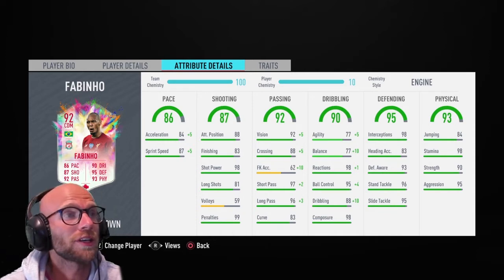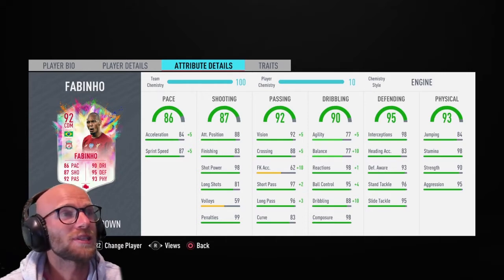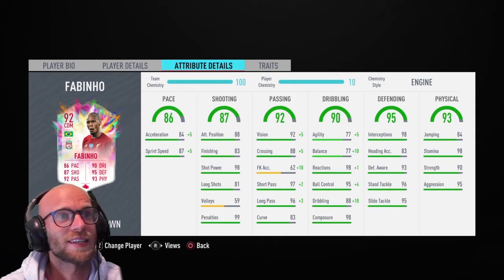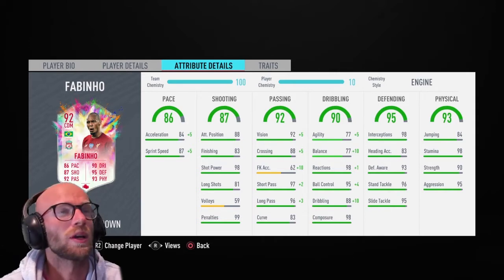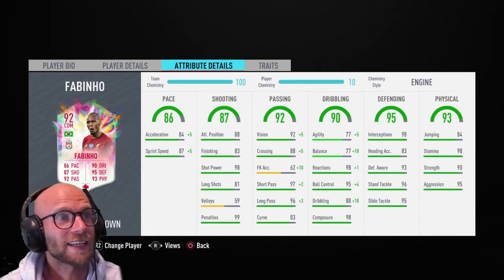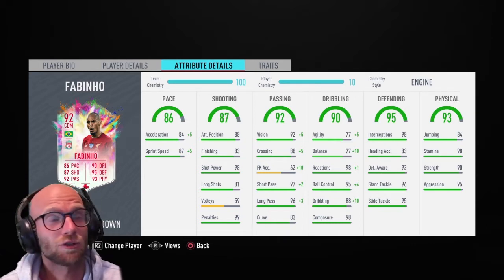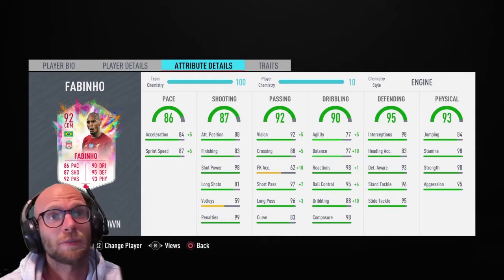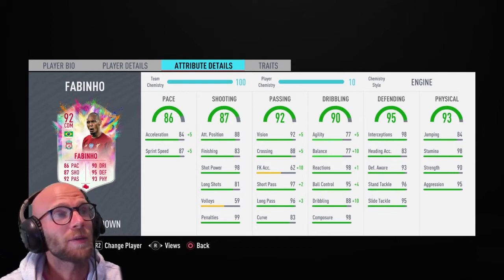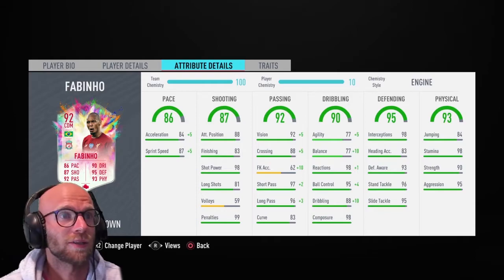The natural thing to do is compare this guy to Ndombele. Should you do this SBC? Probably not if you have Ndombele already — you want one CDM, you don't need a second one. Fabinho is just too slow and feels too heavy. Ndombele has more pace, better dribbling, and four-star skill moves, while this Fabinho has better defending and physical stats. But in my opinion, I prefer Ndombele. You don't really need this Fabinho card.